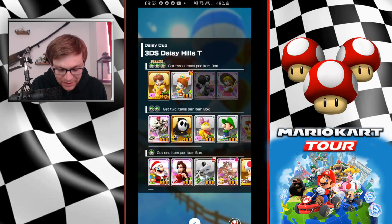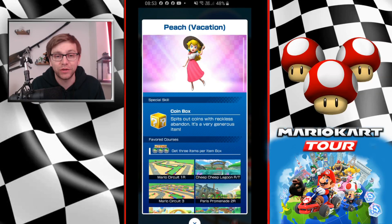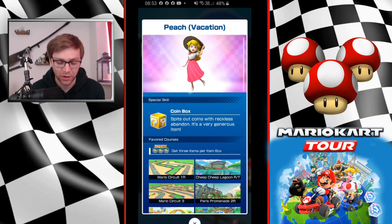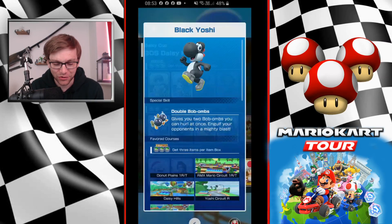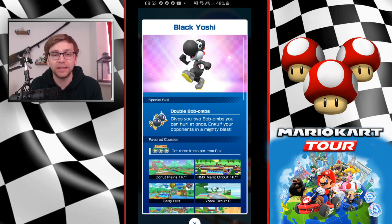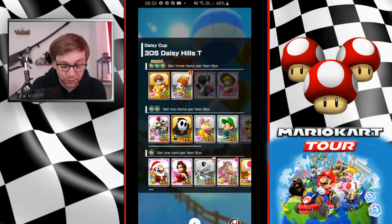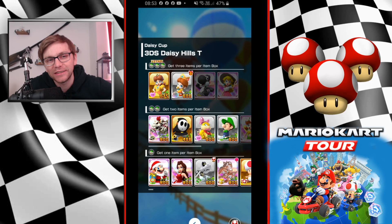Probably the best option is Vacation Peach. She has coin box as a special skill, so anyone with her is going to rack up a huge score with the extra coins. Black Yoshi with double bob-bombs is not too bad — this is a track where you'll quickly get into first place, so it's not a bad ability to have. I'd probably rate it higher than hearts and bubble for getting a lot of hits. I'd rank them: mushroom, hearts, then double bob-bombs, then bubble personally.